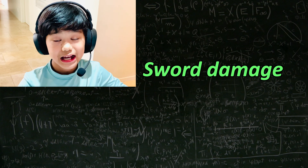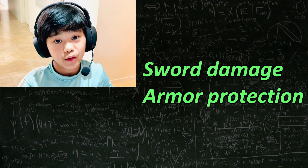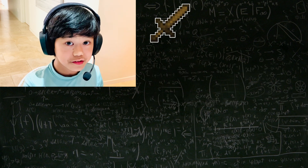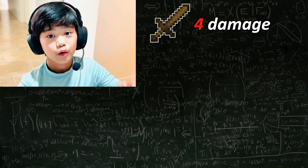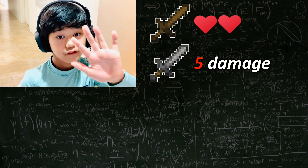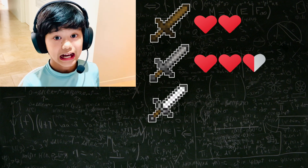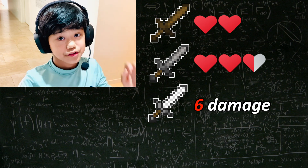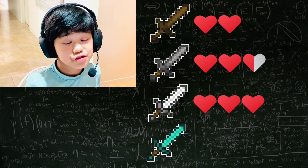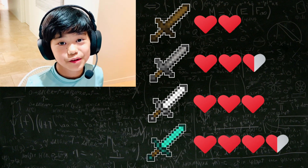First, I'll calculate how much damage your sword does in Hypixel Bed Wars without any enchantments. A wood sword gives you 4 damage points or 2 hearts to someone with no armor. A stone sword does 5 damage points or 2.5 hearts. An iron sword does 6 damage points or 3 hearts. And a diamond sword does 7 damage points or 3.5 hearts to someone with no armor.